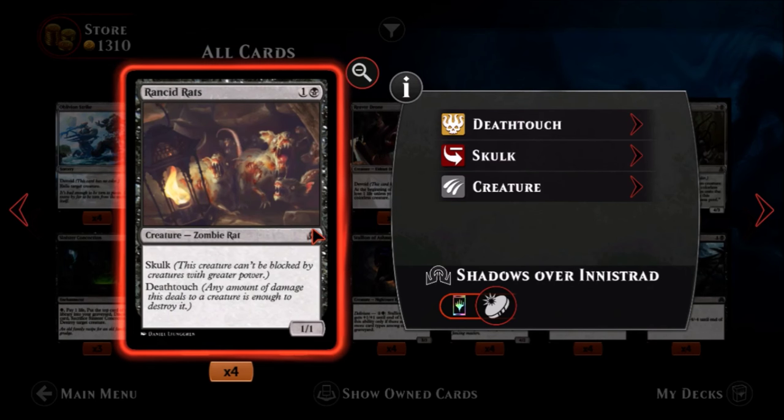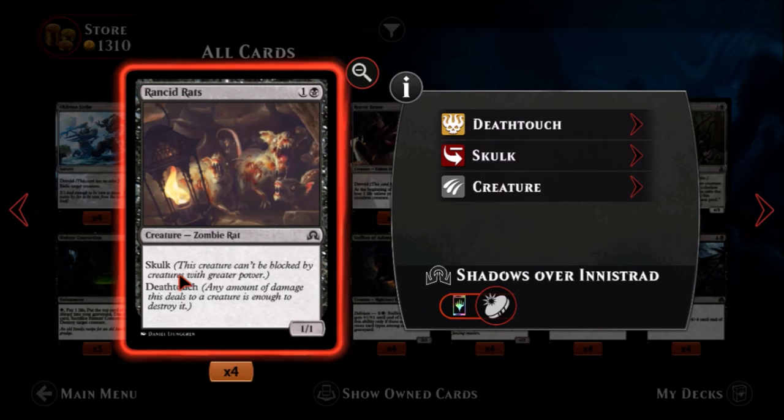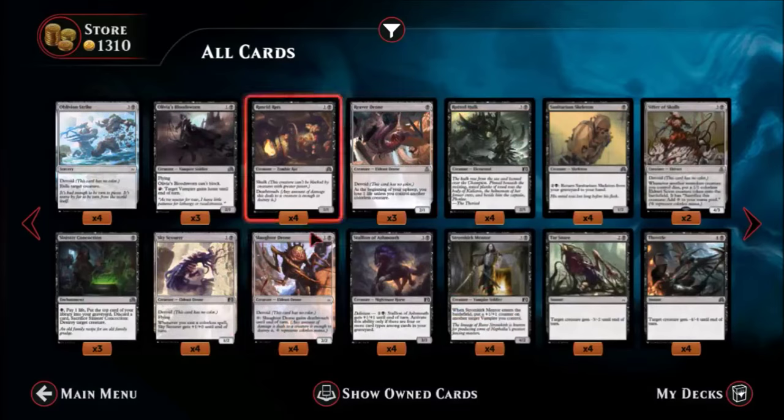Rancid Rats — one black, one colorless, an uncommon zombie rat. The zombie type is not insignificant. It's a one-one but it has skulk — can't be blocked by creatures with greater power — so it'll sneak by those big guys. And it has deathtouch. That just elevated it to a much higher level. Two mana for a guy you can sneak in for free damage and use to hold off big guys. I like the Rancid Rats.